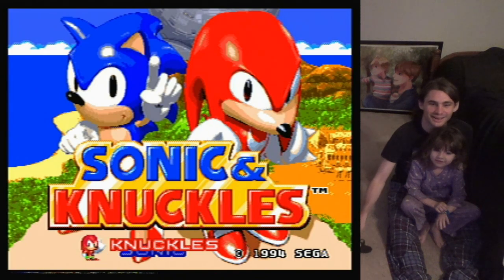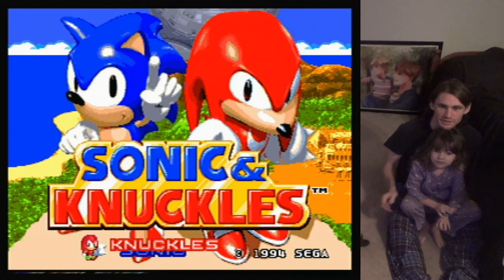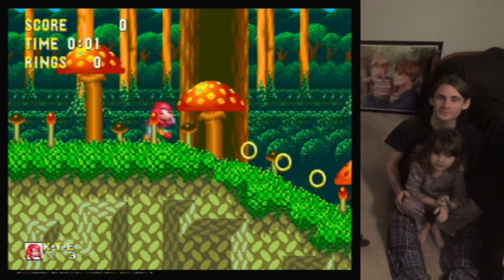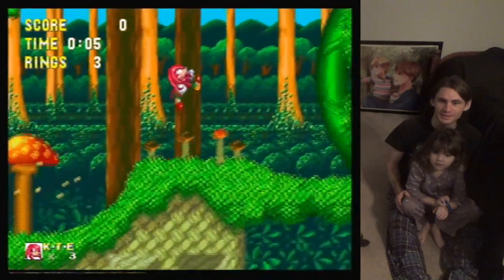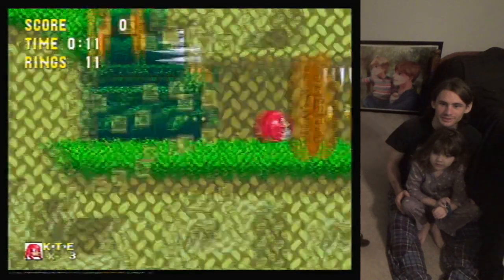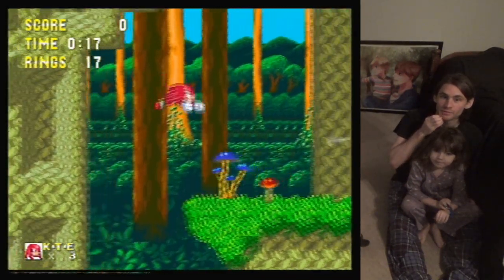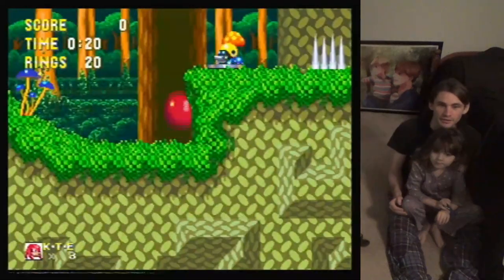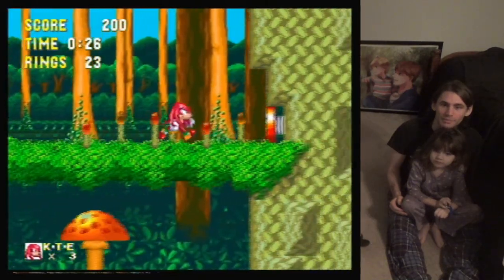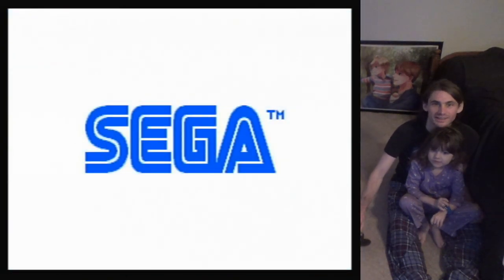Sonic & Knuckles! We'll let the demo screen run for a little bit so you can see what it's going to be like. Mushroom Hill Zone. This is another reason I remember which Sonic game it was — I remember there's mushrooms. This is what it looks like. Knuckles going through, breaks through the wall. Oh, that's going to be a tricky part for you, but I think you can do it. Knuckles can glide, and jump on them. This was such a good game.